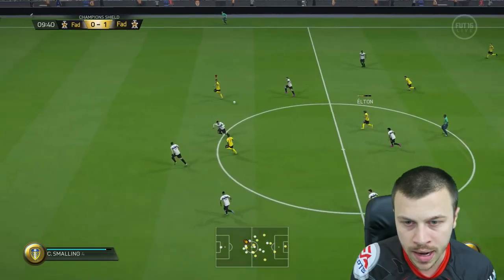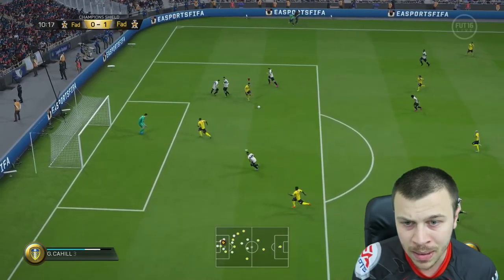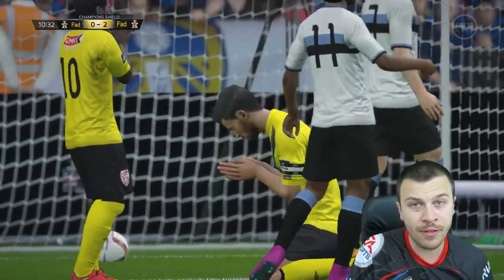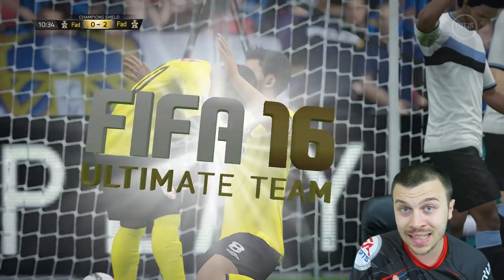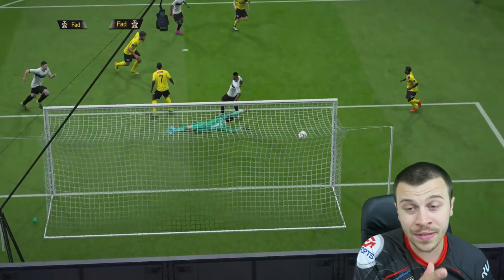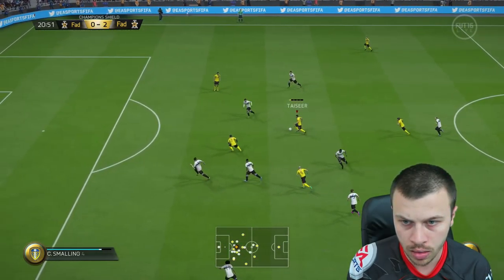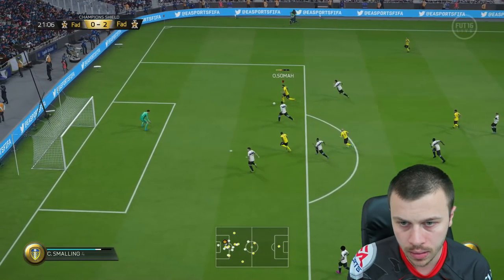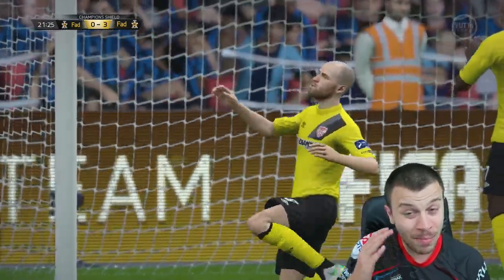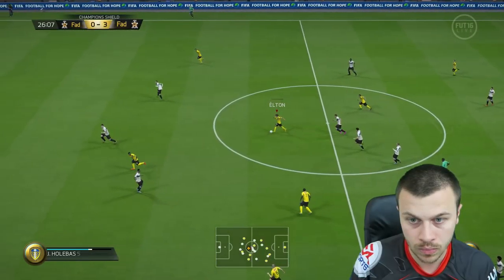Through ball - nice one Elton, go go go! Can he score the second one? Oh the spin move - we beat 2 defenders, we beat the goalkeeper, and there we go, 2-0 up fellas! That's the second assist of Elton so far in the match. Look at that spin move - I beat those 2 defenders with ease. Through ball - great one, the fake stop. The ball got deflected by my teammate, but never mind, I managed to score another beautiful goal.